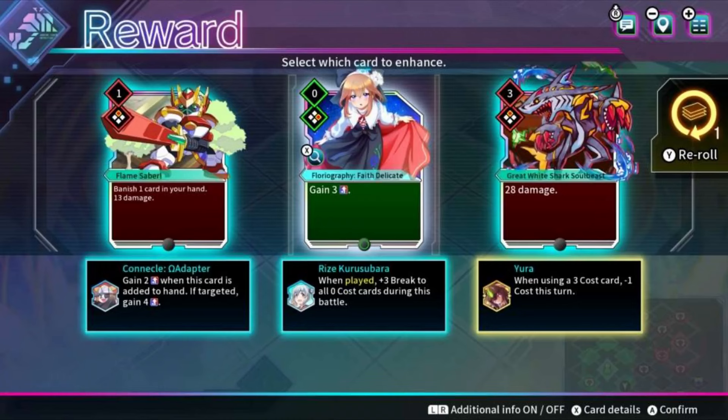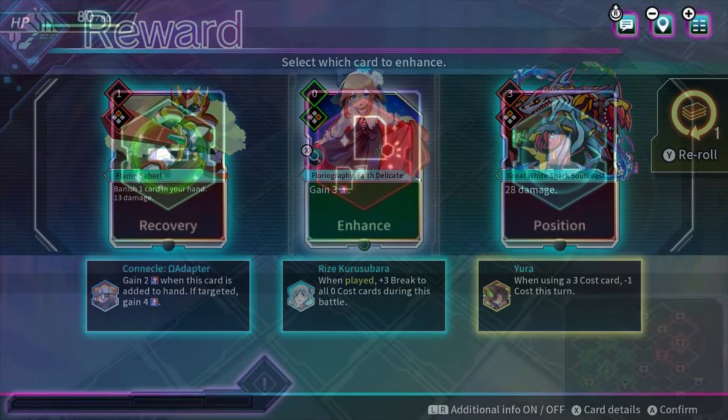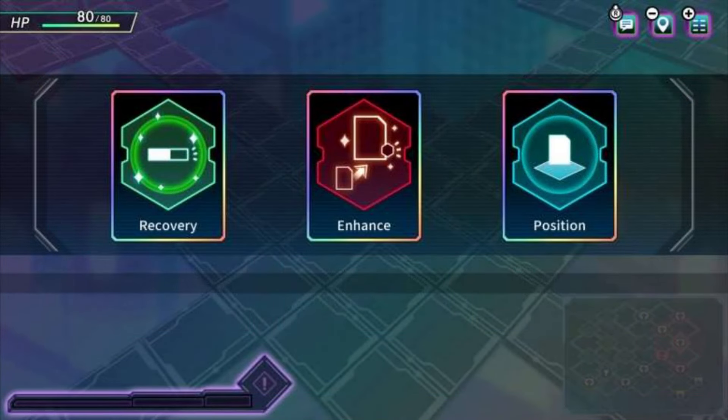Last but not least is Enhance. With this feature, you can apply a cheat code to one of three random cards in your deck. Cheat codes provide powerful additional effects to that card and every copy of that card in your deck. The effects include additional damage, reducing the playing cost, or buffs simply by drawing the card. You are allowed to stack up to three cheat codes on the same card. This honestly reminds me a lot of the star cards in the Mega Man Star Force series, but a bit more complex.